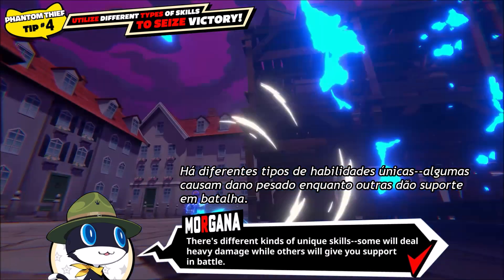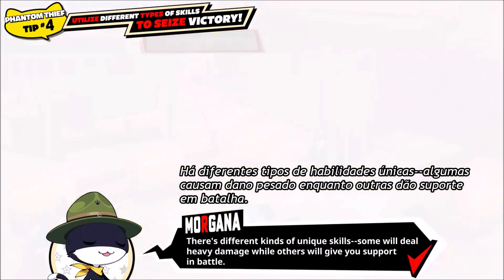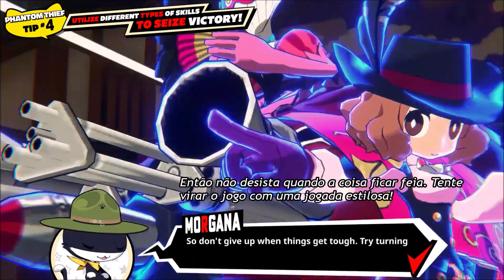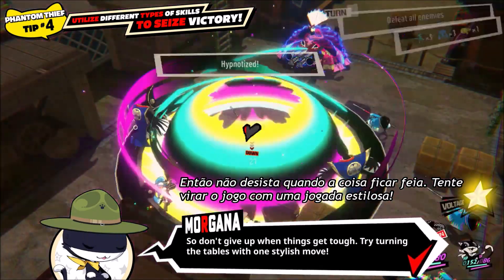Right? That was a unique skill! Each party member has their own! There are different kinds of unique skills — some will deal heavy damage, while others will give you support in battle! So don't give up when things get tough!